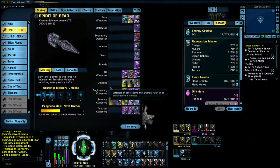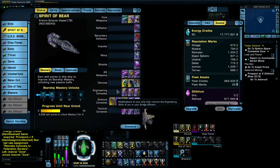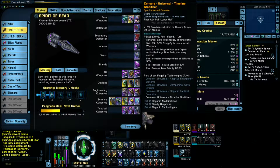It has three aft weapons and three device slots. It has three engineering consoles, five science consoles, and three tactical consoles. The ship comes with the timeline stabilizer, where it affects enemies' firing cycle, turn rate, and speed, and it boosts your own turn rate, fire cycle, and speed.